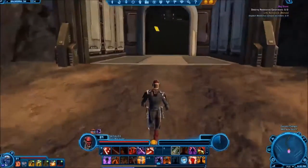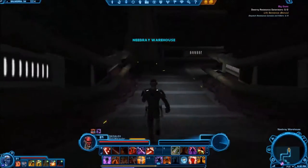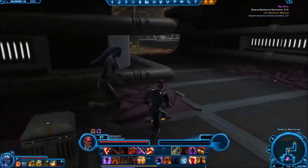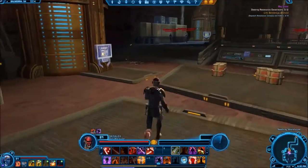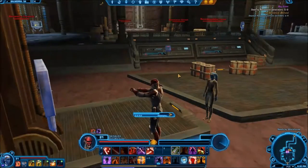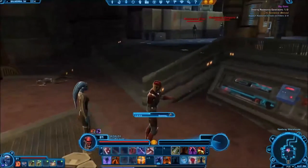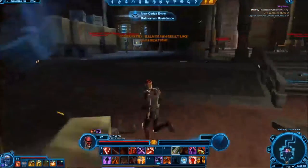Sorry for the brief interruption. This portion of the video was for a datacron run, but after going back and looking through the edit I realized we got a little bit more than just a datacron in here. The first terminal you're going to see me click on is just a quest terminal, nothing to worry about. The second terminal is where I pick up a codex entry — I was unaware of it when making the video. Right there is the codex entry for the Balmoran Resistance Organization.